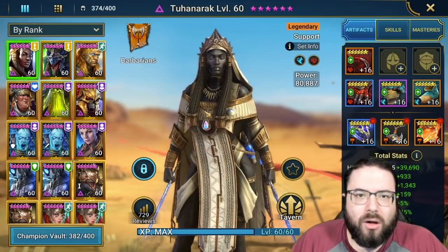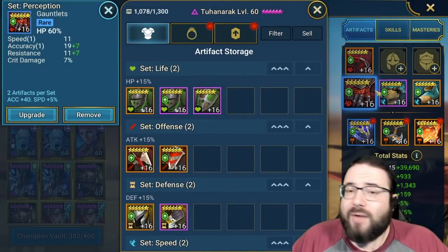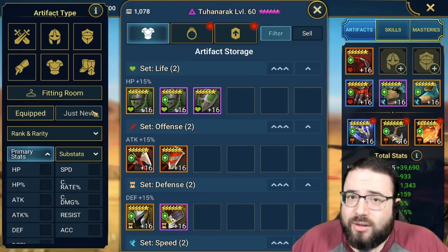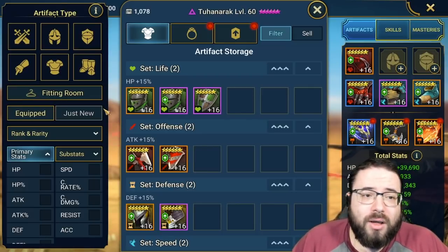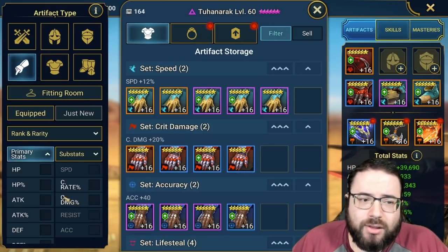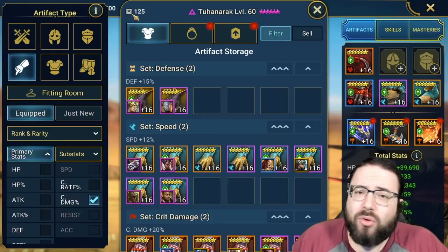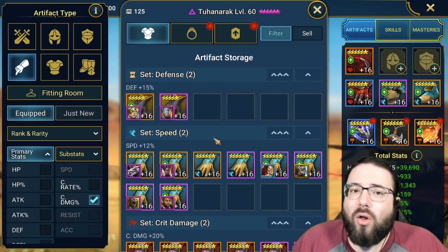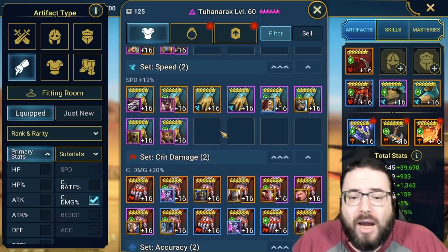Let me walk through what I'm looking for on a pre-cleanse gear check. I always start with the bottom row, beginning with gloves. Thankfully Plarium added the gear filtration system — before that, gear cleansing was a nightmare. I start with crit damage gloves, filter by equipped, and look at number one: the total number of gloves on the account, and number two: the overall quality as I scroll through.